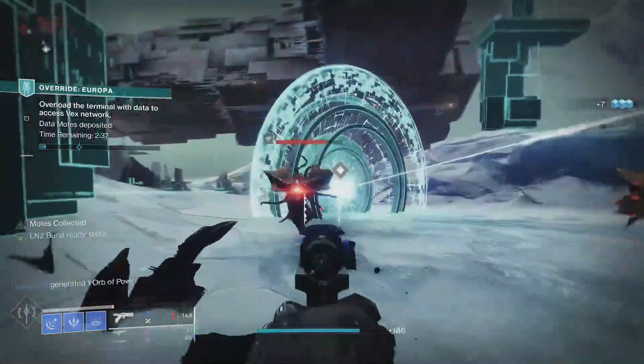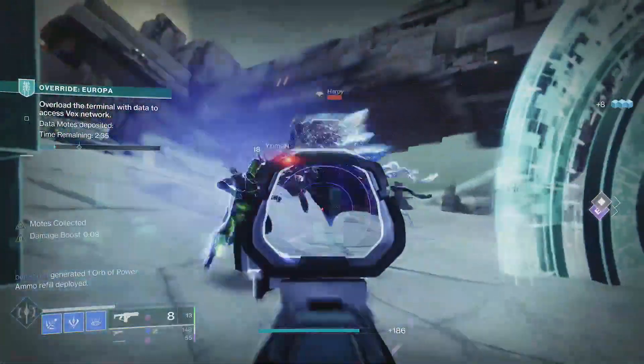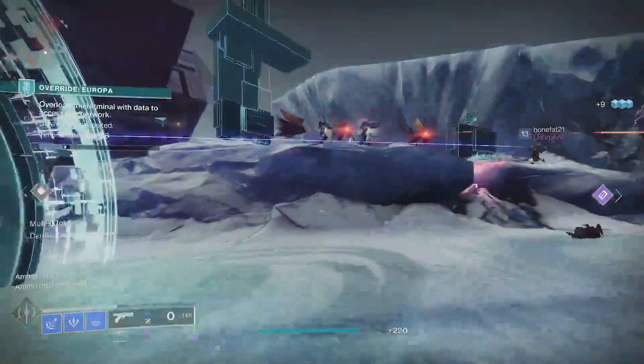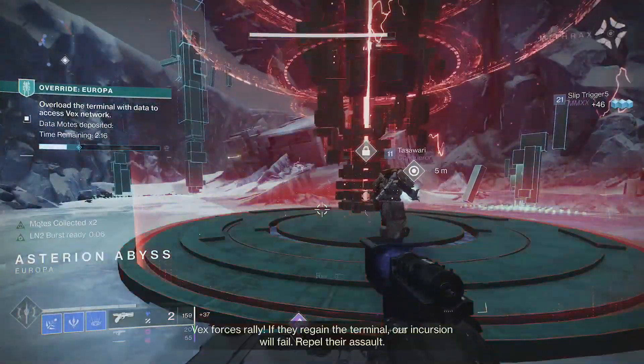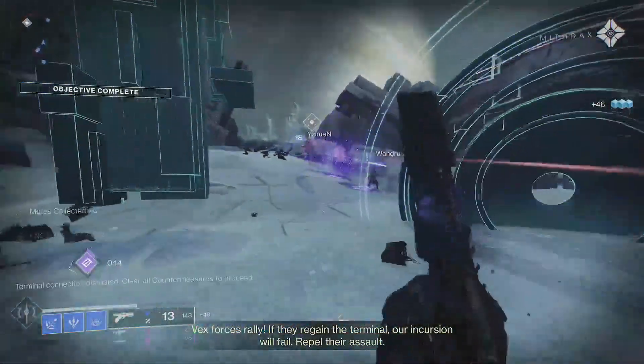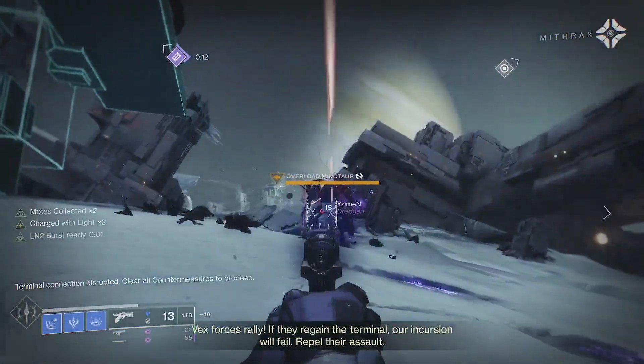You'll have 10 seconds to fire the charged cooling shot, and additional final blows with the sidearm refresh the timer, giving you more time to find that perfect target to freeze. This charged shot consumes all the remaining ammo in the magazine, so keep an eye on your ammo reserves or you'll quickly burn through all of your ammo in just a few shots.